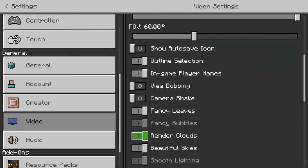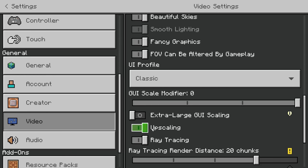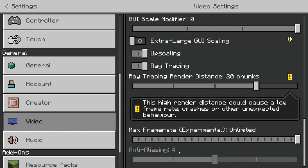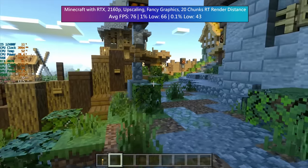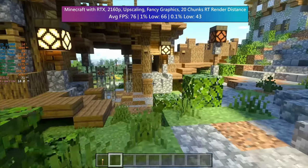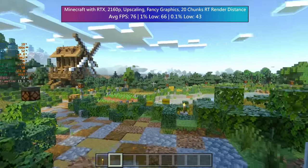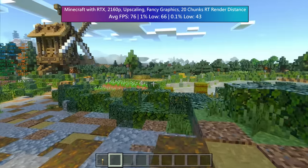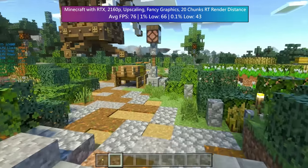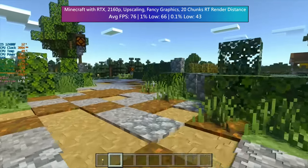What's an RTX benchmark video without Minecraft RTX? I recently added this again due to popular demand and I forgot how good it looks. Settings wise we have everything fancy enabled with a ray tracing render distance of 20 chunks. Upscaling is enabled but the base resolution is set to 3840 by 2160. This is the Nvidia Medieval map and it always looks so good — it reminds me of Kingdom Come Deliverance actually. The game runs well and it looks really good with lighting and water in particular really standing out. Who'd have thought Minecraft could look so nice.